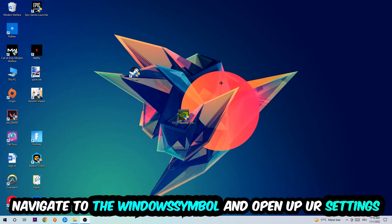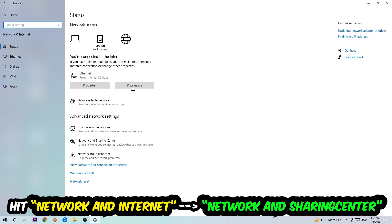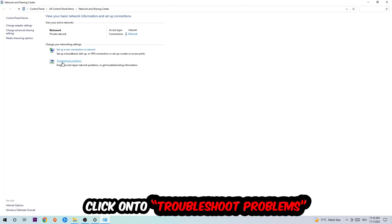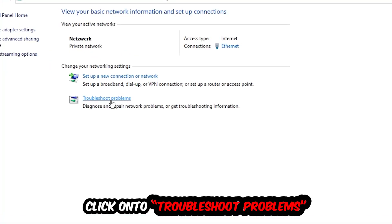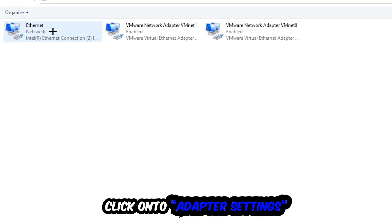Navigate to the bottom left corner, click the Windows symbol, open up Settings, hit Network and Internet, then click into Network and Sharing Center. There is a tab called 'Troubleshoot problems' — click on that. Windows will detect and find any kind of issue you currently have.